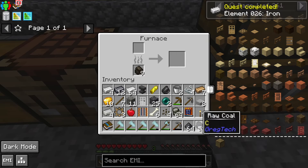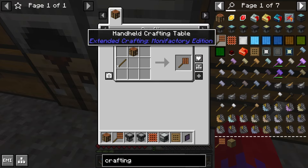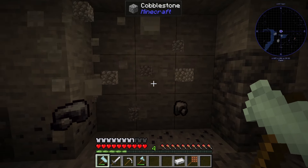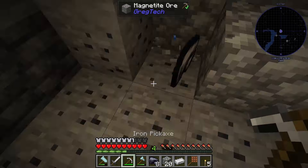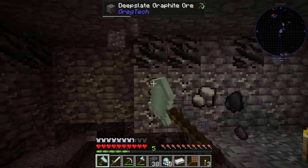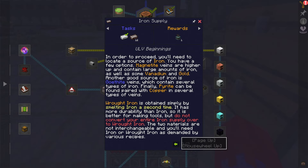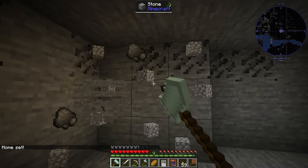Now let's increase our storage and start smelting the ores. Every ore needs to be smelted in this pack, even coal. I've made my crafting table into an item to be more easily accessible. Then I started cutting down some trees. While everything is smelting, let's look at what we need to do next. We need to smelt the iron to make wrought iron. We will also need a lot of copper, which is found in those veins. I also collected a bit of tin.